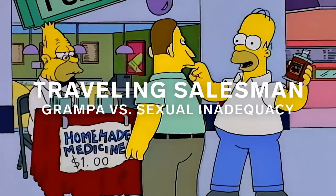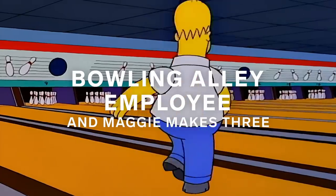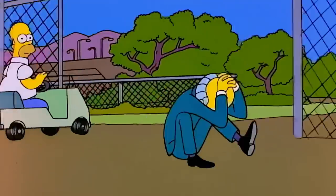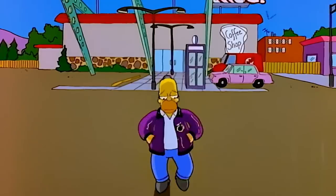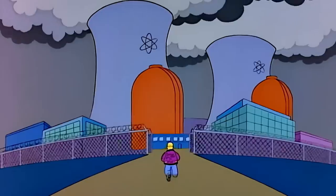Homer and Grandpa become old-school traveling salesmen for a tonic that Grandpa devises — it's basically a forerunner for Viagra. This is a dream job of Homer's, but he only holds it briefly. He leaves the nuclear power plant once the family is financially sound, but when Maggie is conceived and they're going to have a third child, Homer again sacrifices for his family by giving up his dream job to go work back at the power plant.